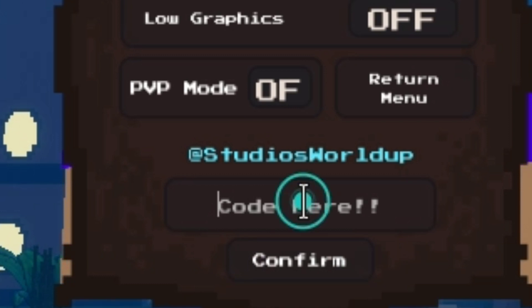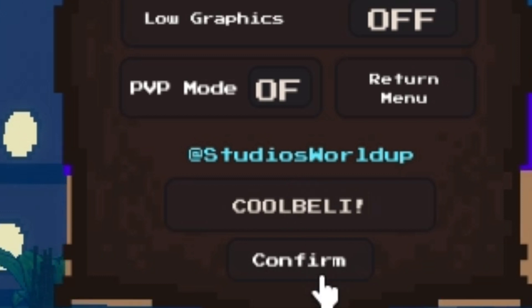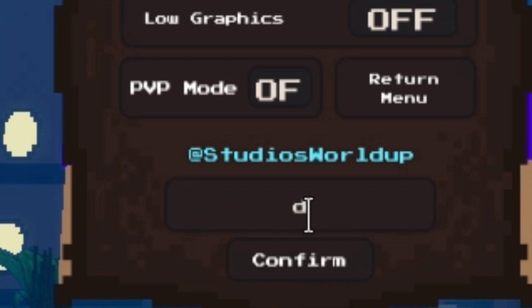Now we're gonna redeem the next code, which is 'schoolbelly.' This will give you 2x belly and 2000 gold. This code is very good because you need a lot of belly to travel to other places.